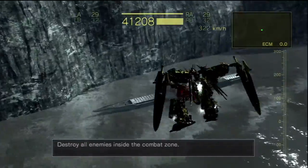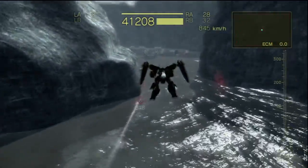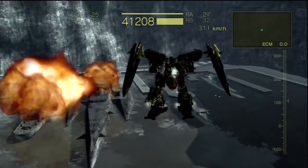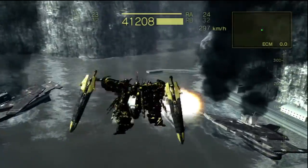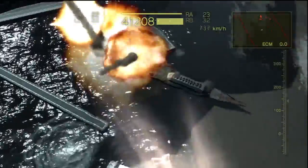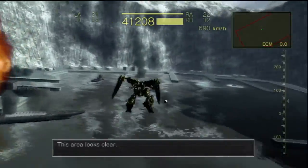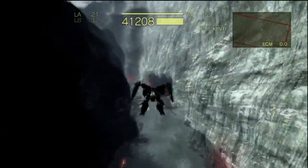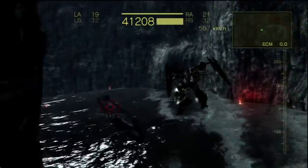Destroy all enemies inside the combat zone — time is limited, move quickly. A little bit later in the mission you'll encounter really large ships. Usually those take two grenades to get rid of. I have two grenade launchers on my arms — one in each arm. I've got grenade launchers on my arms and laser cannons on my back. I don't have any shoulder weapons because the core that I'm using actually prevents me from using any shoulder weapons or shoulder equipment for that matter, so I did have to sacrifice that in order to use this particular core.